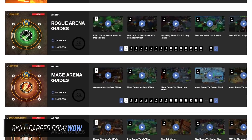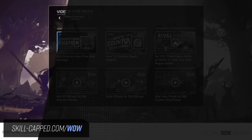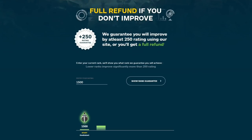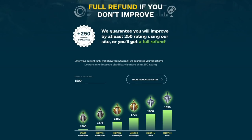Let us know what you think is the most OP 3v3 comp in the comments below. And of course, we want to make sure you all know about SkillCat — it's the number one place to improve at World of Warcraft, with hundreds of incredible guides created with the very best players in the world. If you don't climb at least 250 rating while actively using SkillCat, you can claim a full refund. Check us out right after this, and without further delay, let's get right into it.